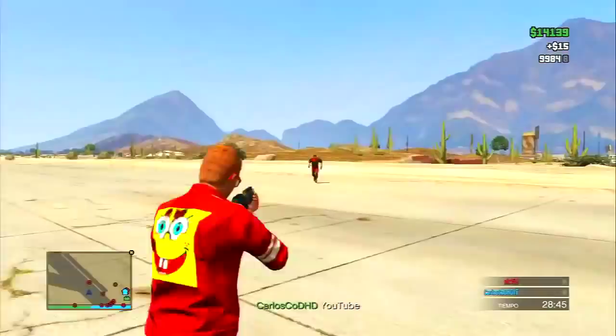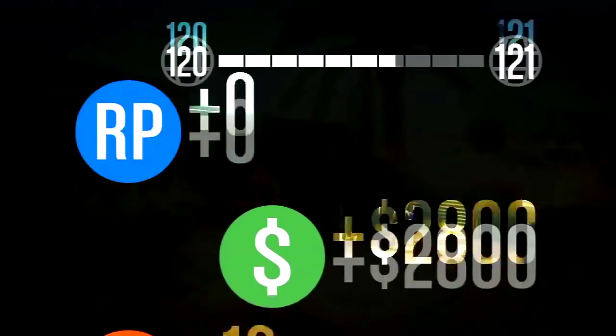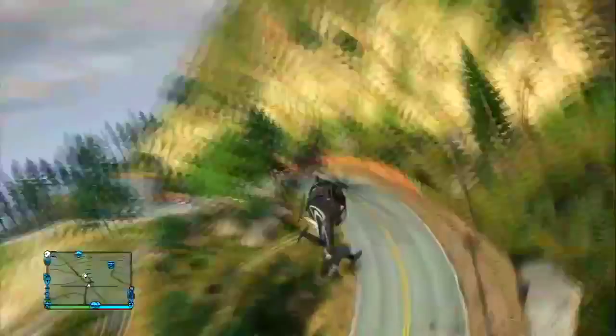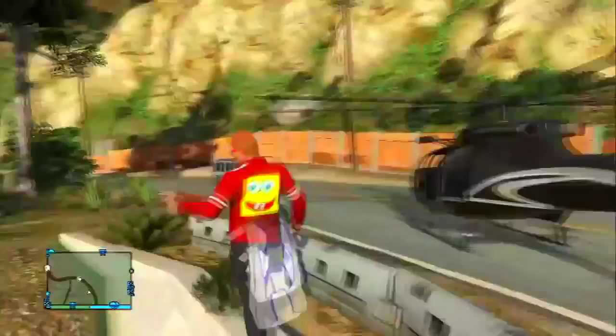To bring these weapons into an online session, all you need to do is complete the mission by picking up the bags and delivering them back to base. As soon as you've delivered them, simply select free mode, and you will spawn into an online session with the Collector's Edition weapons. As you can see, we are going down into free mode and Carlos does pull out the bullpup shotgun in the online session without the Collector's Edition installed — it's absolutely awesome. You can also get the hammer as well.